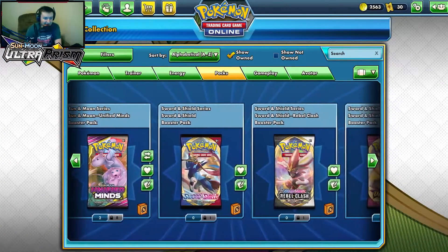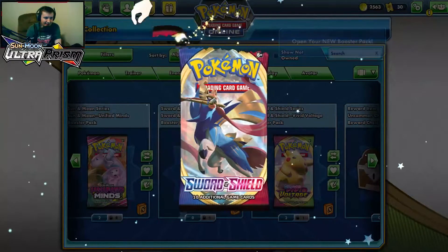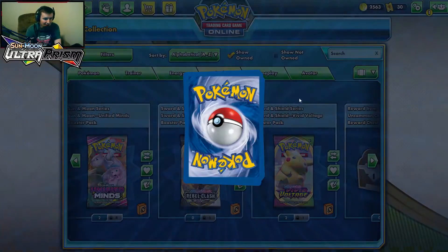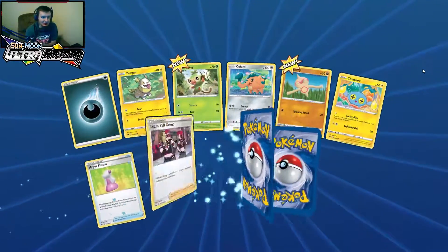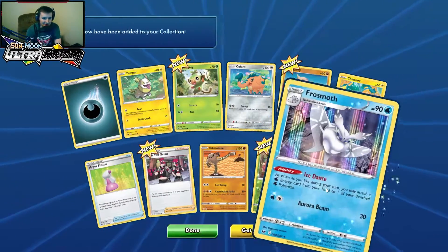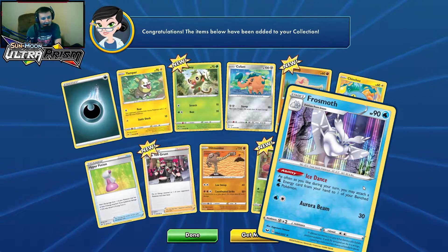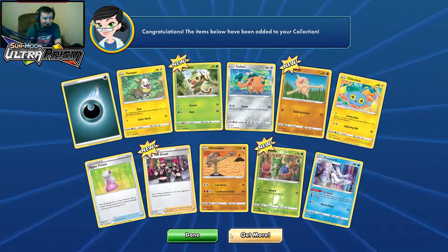Let's move on and see if we can get anything out of the Sword and Shield pack — this is probably the most sought-after pack in the game for me personally since I can get Zacian. Here we go — can we get Zacian? We get Frosmoth instead. It's okay — I just had high hopes.